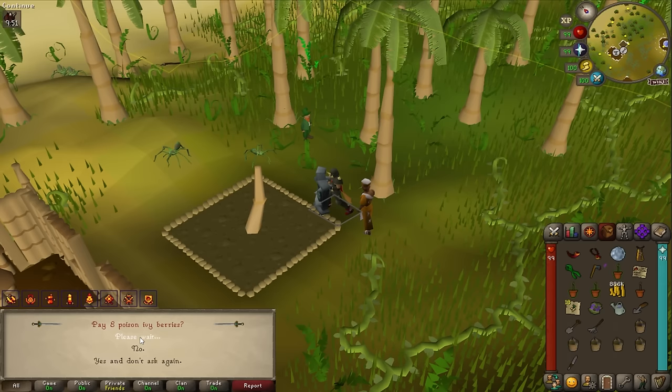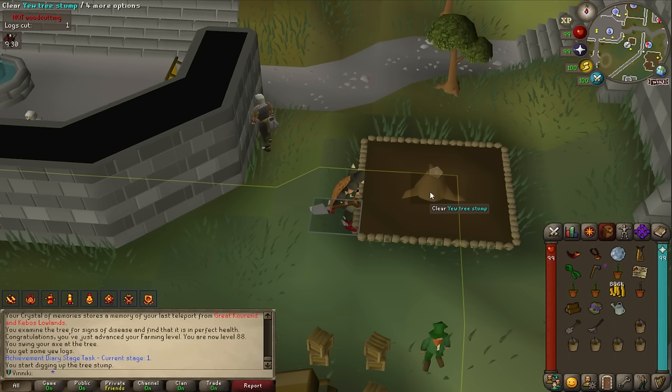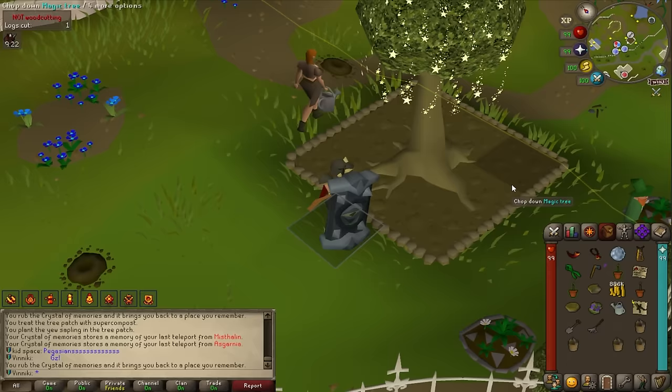I'm paying eight poison ivy berries to protect the Calquat tree because I only have one seed and don't want it to fail. We're about to get level 88 farming — and clearing this tree should give us a hard task.